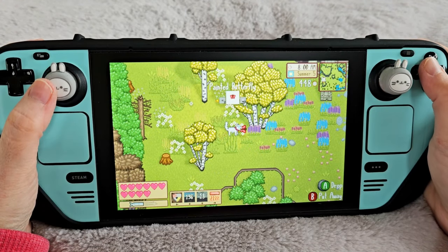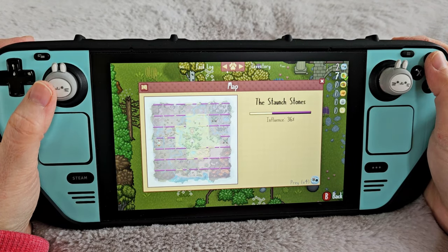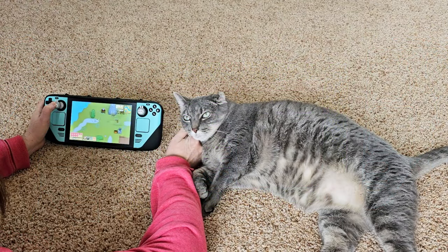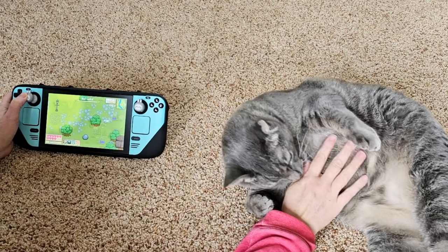Until Cattails Wildwood Story is available on Nintendo Switch, if you want to play it handheld, Steam Deck is the way to go and makes for super cozy gaming, especially when snuggled next to your cat.